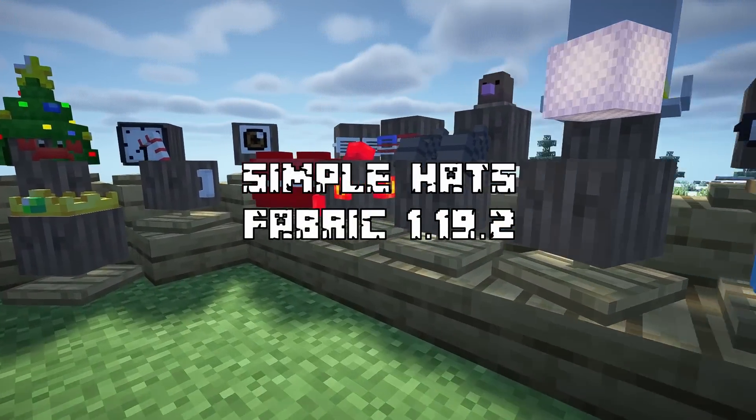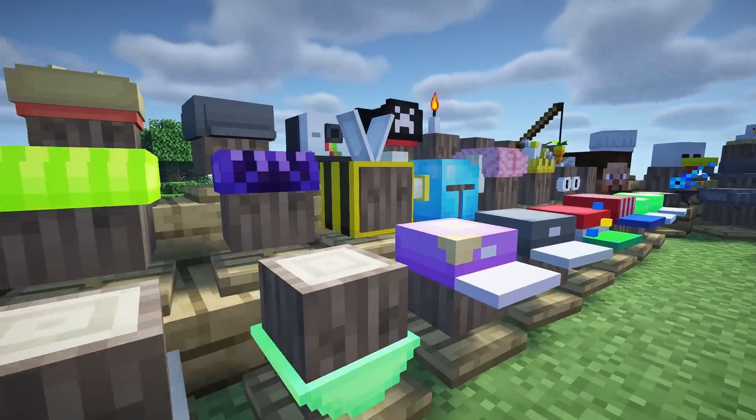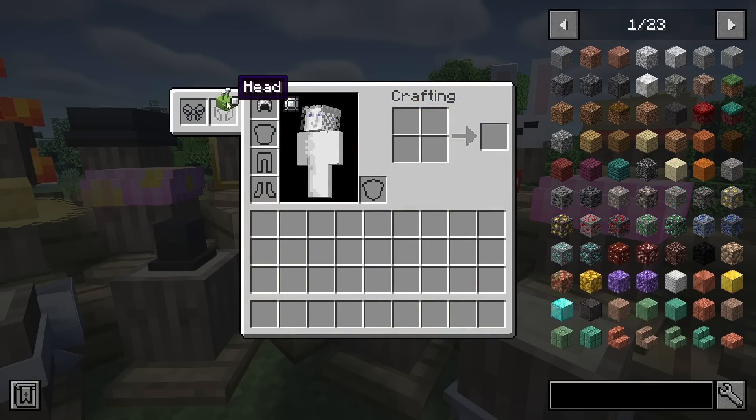Moving on to Fabric, we have Simple Hats. This mod adds a good amount of cosmetic hats into the game. Since they fit in a cosmetic slot instead of the helmet slot, you can wear your regular helmet while keeping these cool hats on display.